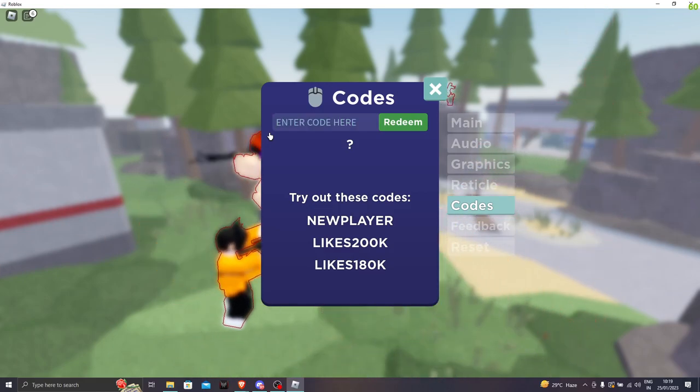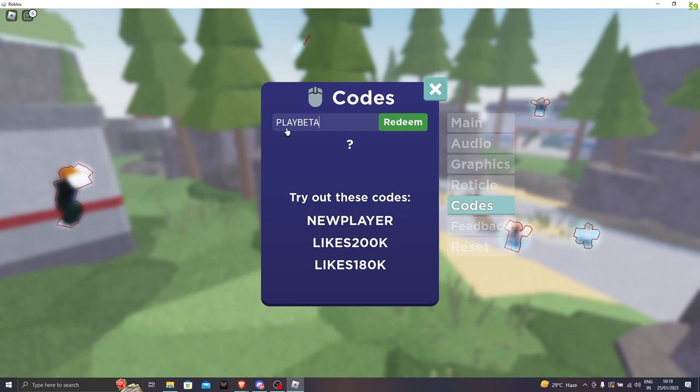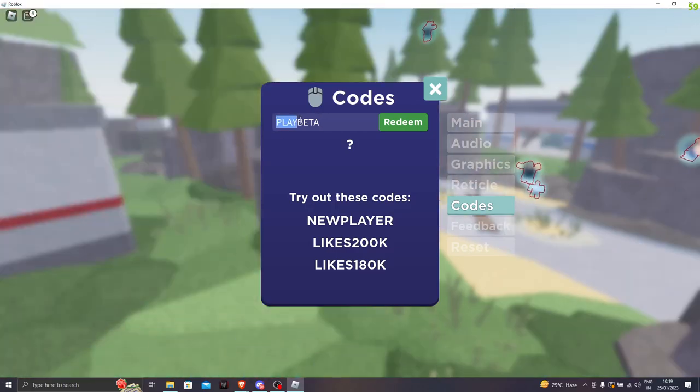For the last code in this video, it's PLAYBETA — everything should be in capitals. P-L-A-Y-B-E-T-A. Let's redeem the code — we get 50 cash.